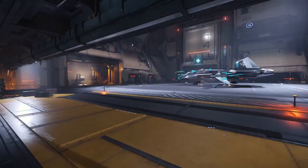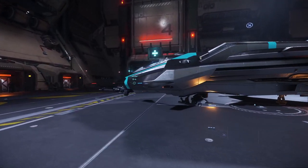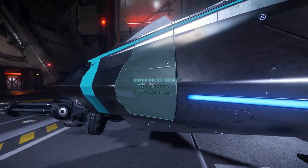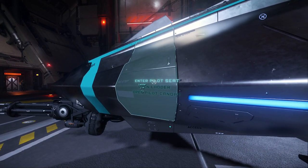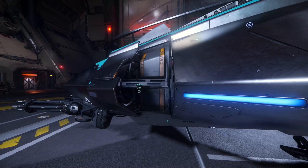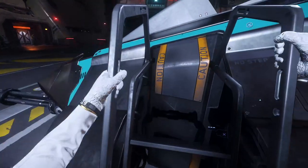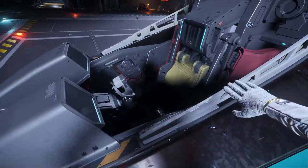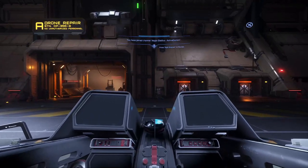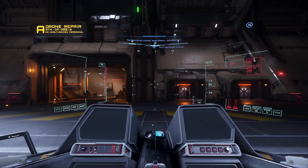One of the most influential ships in Star Citizen, in both lore and in the current gameplay meta, is the classic fighter from Aegis Dynamics, the superb Gladius. This stellar fighter may not be the prettiest, but with a mix of excellent handling, great weapon hardpoints, and a gold standard pass that's much needed by many older ships, the Gladius is one of the frontrunners in the current meta for both PvP and PvE combat.